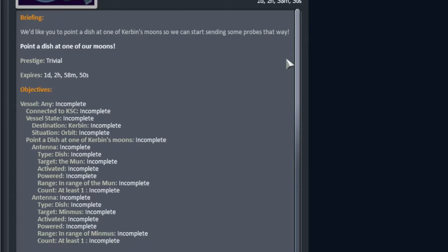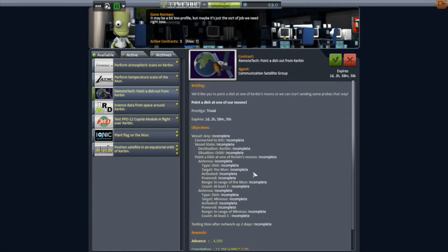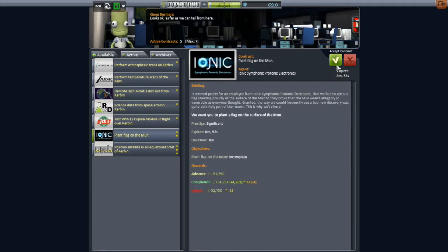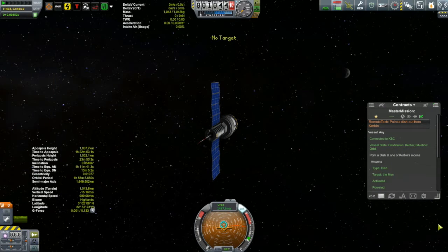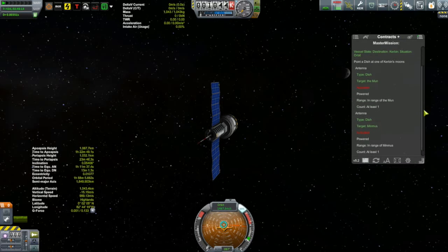Point dish at one of Kerbin's moons - has to be a dish antenna, can open and go to the moon. I have five satellites out in orbit. Could I really just go to one of those and just point the dish antenna and boom, contract done for free? I guess there's only one way to find out. I picked up this plant-a-flag on the moon - not that I'm quite ready to put a Kerbin on the moon just yet, but keep that one in reserve. And get the remote tech contract, then let's go out to CommSat 1.